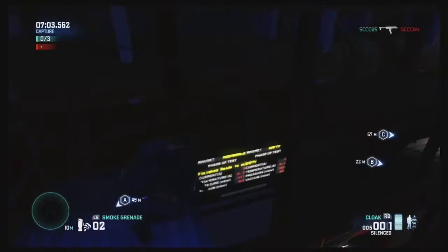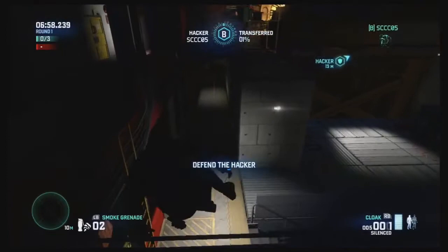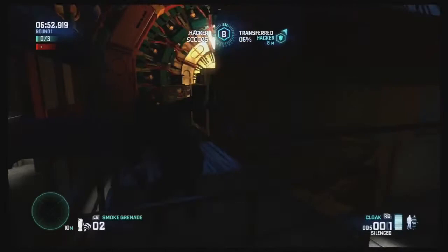Alright, so how does it work exactly in terms of the general approach to Spies vs. Mercs? We've got Spies in third-person perspective, we've got Mercs in first-person. But what does that exactly mean for the player experience? Obviously they're very, very different.